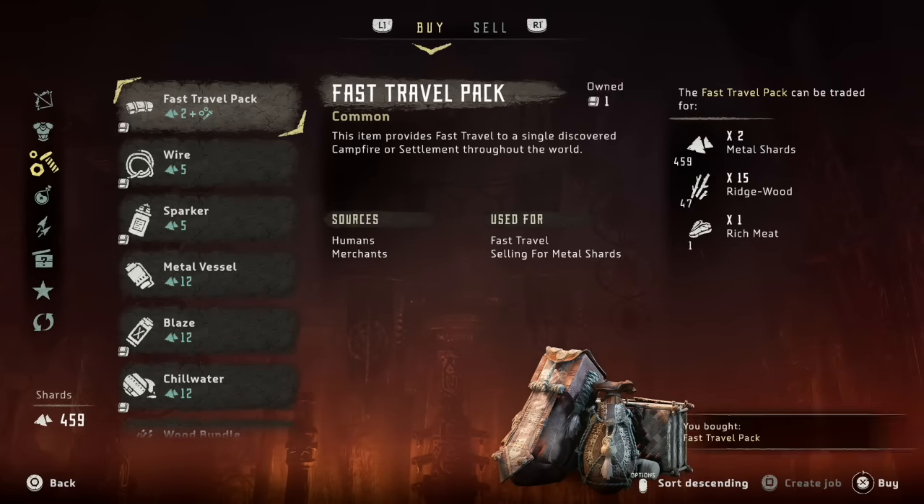If you're looking for meat, you can actually get it from the boars. You'll find them in the wild — just keep an eye out for them, they shouldn't be too hard to find. Just shoot them down and they'll usually have up to three different meats that you can scavenge from them.